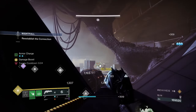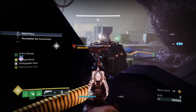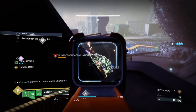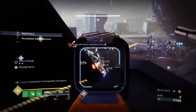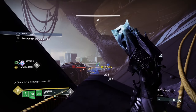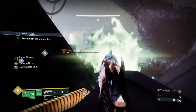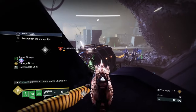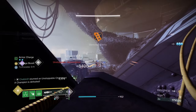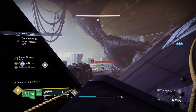For overload champion information, look at Corrupted or Warden of Nothing. This is a good example for Unstoppables. I did point out the hand-holding mechanic for Barriers and the hunter dodge move they have.